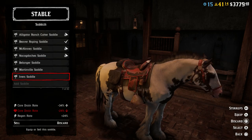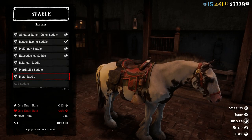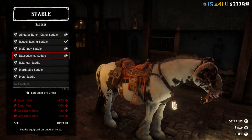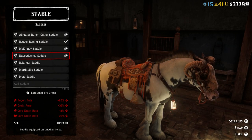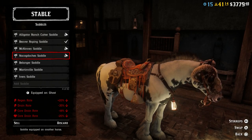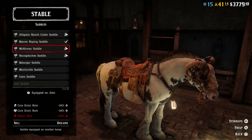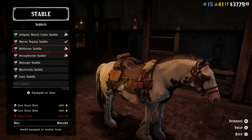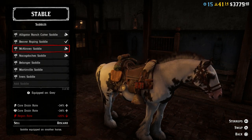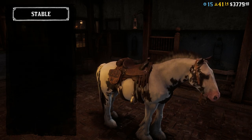Another really good saddle for this horse, in my opinion, is the Ivers saddle — that came with the Moonshiners role when it was unlocked. And last but not least, the Nakadoche saddle is always really, really good. You might look at it and say, why would you use that — all your stats are down. But it does have a hidden bonus that gives you some extra speed as well. The McKinney saddle is also a good choice. It's really going to be dependent on what you like — do you want more or less core drain rate, regen rate, or bonus speed from some of these other saddles?